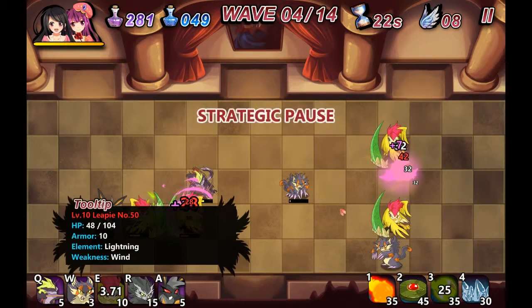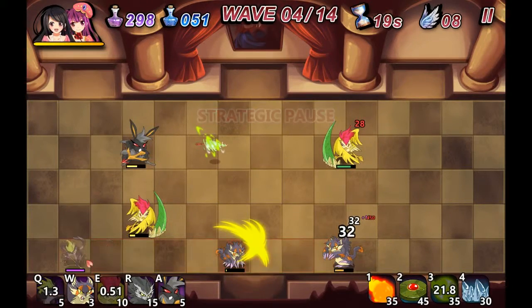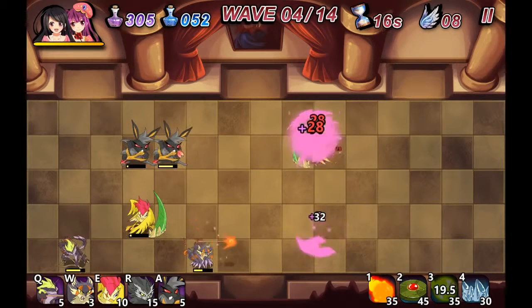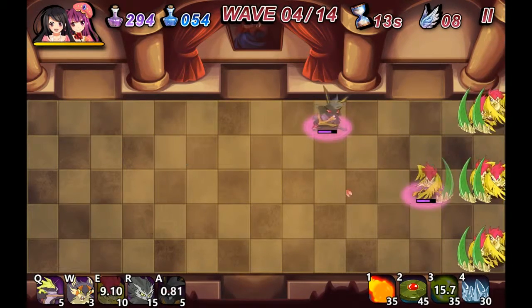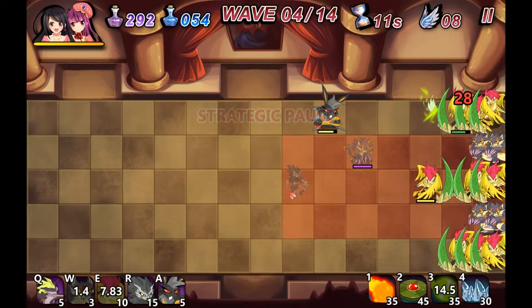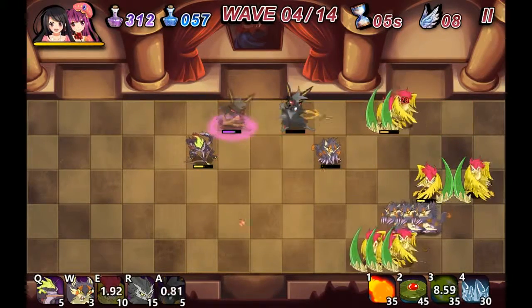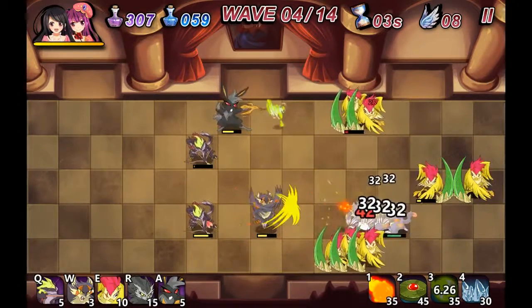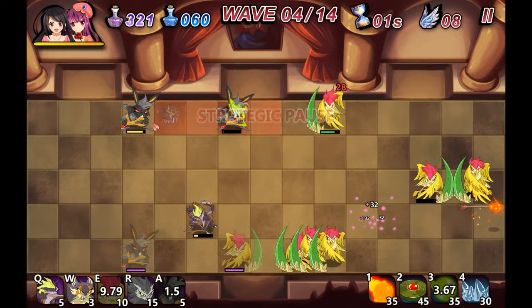Alright, we're gonna use our wind spell, then focus some evil bunnies at the top there. We're gonna wait — 4 out of 14. They're throwing a lot of shielded units at us this level. Yeah, I don't really want to put the magic hat out; I'm afraid he's gonna attack the shielded units after he's done attacking the other ones.